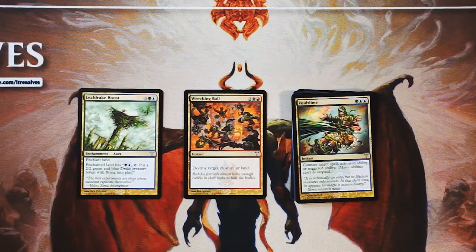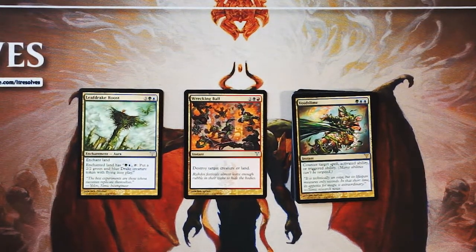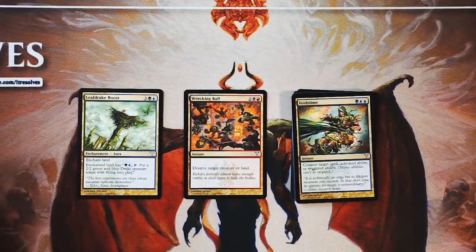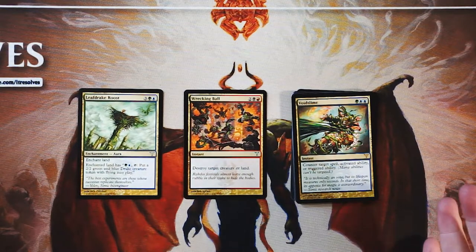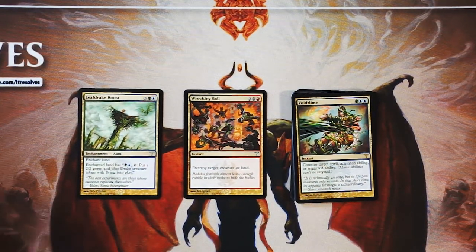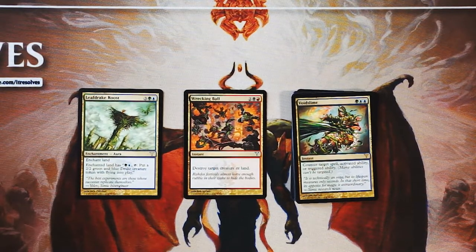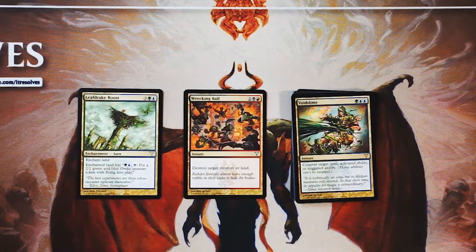There were a lot of Simic cards to take in this pack, which is a little bit tricky because of signaling. Say you take Wrecking Ball — you're passing a lot of good Simic cards, putting your opponents probably into that Simic deck. If you take Leafdrake Roost, you're still doing the same thing because there are already a lot of really good Simic cards in this pack. So signaling is very important. The safe pick is still Wrecking Ball, but it's really hard to pass up on that token generator. I think I would go with the Leafdrake Roost — I love that repeated token generation triggering Graft on your other creatures to push those counters to that Drake.